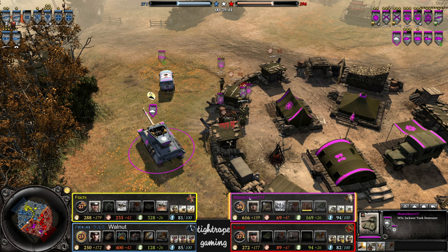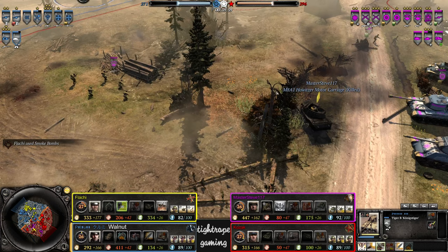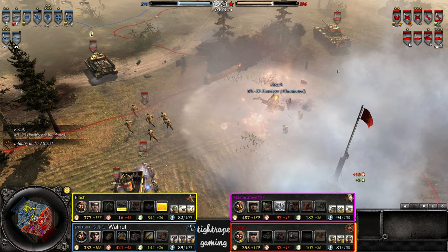Master Steve freed up a bit of pop cap there so able to get a Jackson out now — that'll help him out against the King Tiger in the next engagement. King Tiger very close to vet 1 now, so that'll be a real headache. Spearhead bringing in the smoke, then the dive bomb — that's going to be the ML-20 I'd say. Mission accomplished though — 25 kills. Majorly contributing to the kill on Flachy's howitzer.